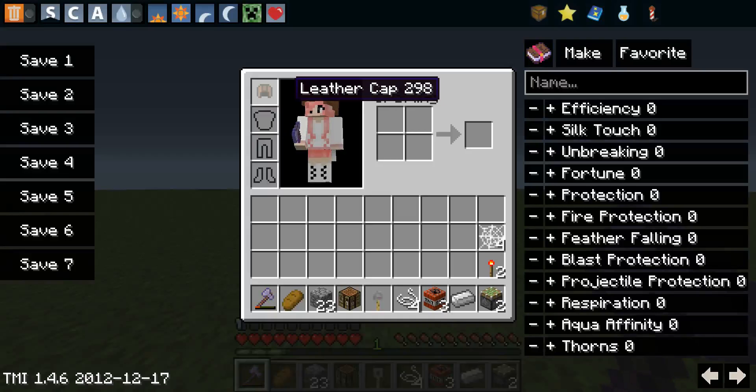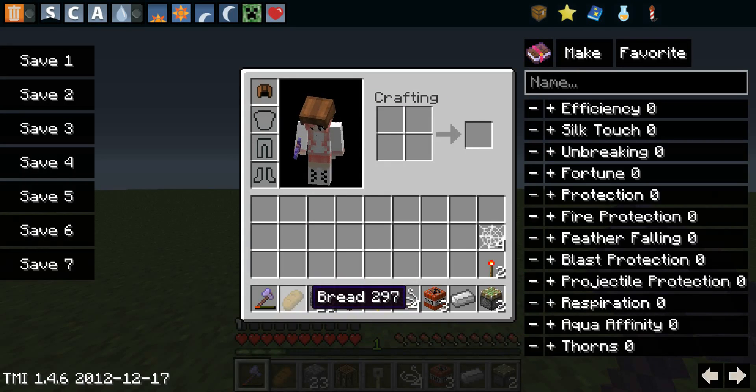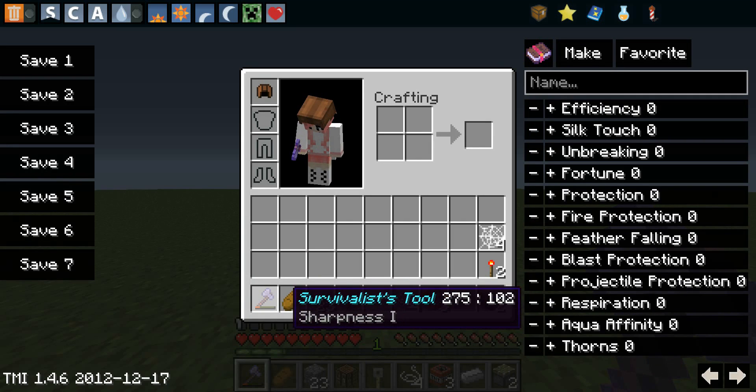They start with one level of XP and a leather cap. You may think this is overpowered, but they start with a leather cap. This is supposed to be a Survivalist tool — it's almost broken, just say something like that. It says Sharpness 1, but I couldn't get an anvil to work right.